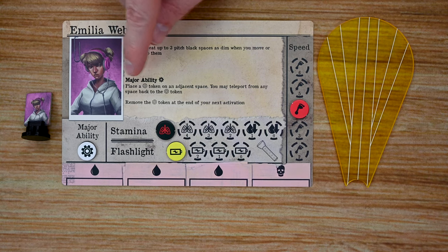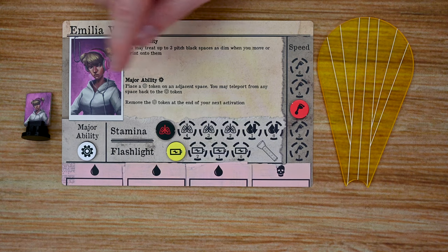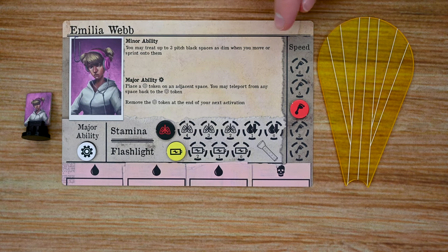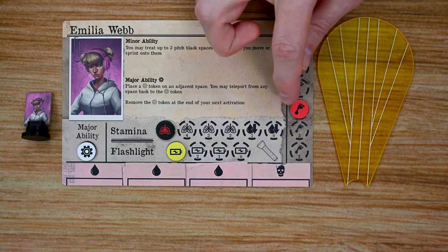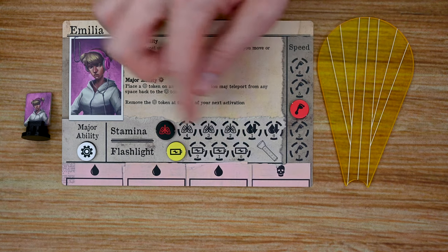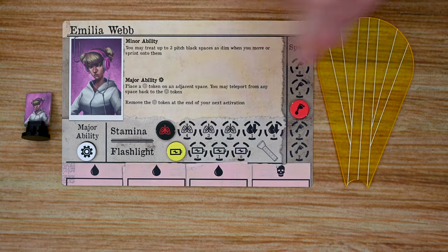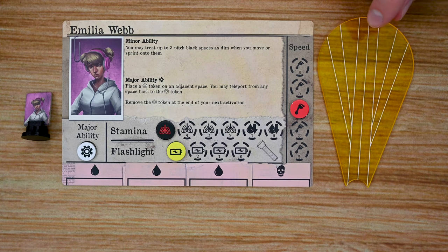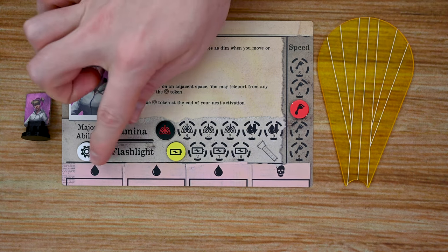Each character also has a major ability — a very powerful ability they can only use if they discard a major ability token. If they don't have one to discard, they cannot use it. Each investigator also has three stats: their speed, which is the number of movement points they have per turn; their stamina, which they can spend to roll the stamina die for additional movement; and their flashlight battery, which powers the flashlight to illuminate areas and find items, clues, and potentially reveal the adversary.